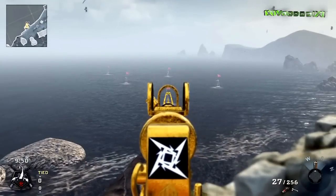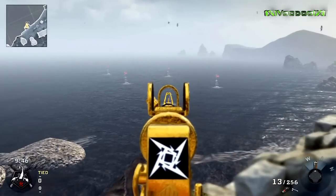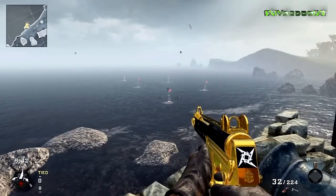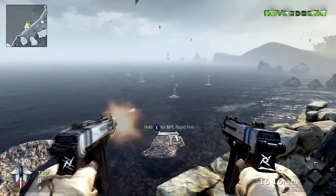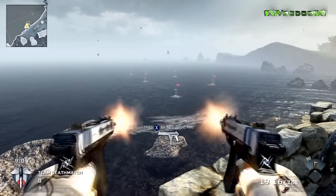Hey guys, Dennis Voodoo here and welcome to episode 86 of my Call of Duty Black Ops Emblem Editor Series. Today we're looking at the Metallica Ninja Star logo, which is a really cool logo. It looks very effective on the gun and is actually a lot simpler than it looks, so after you've done a little bit of dabbling around, it is quite straightforward.